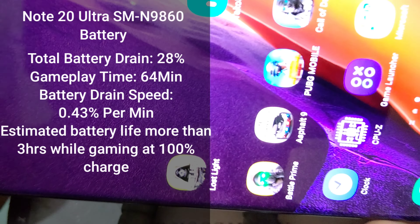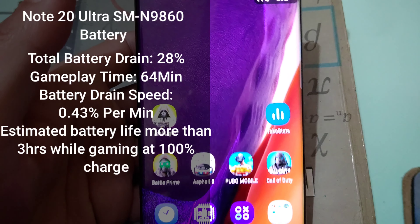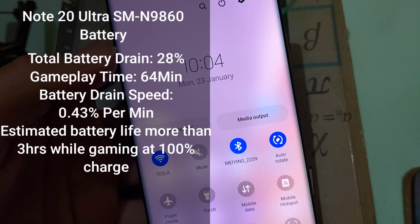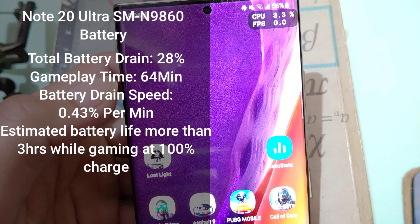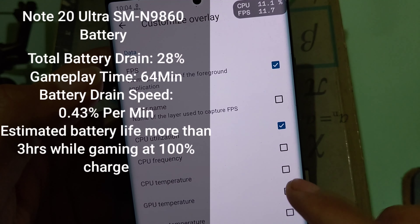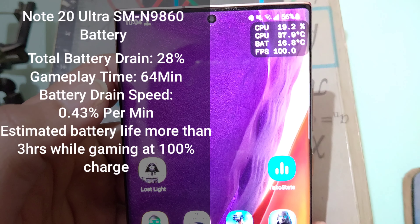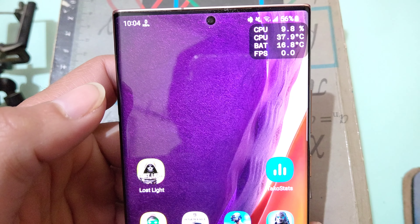Now let's look at battery performance. I started my test one hour ago at 9am, and now it's 10:04 on the phone's clock — a straight one hour of gaming. Initially I had 84% battery, which is now down to 56% in 64 minutes. That's a 28% decline, with a battery drain speed of 0.43% per minute, which is high. According to my calculations, the estimated battery life is more than 3 hours while gaming from 100%.